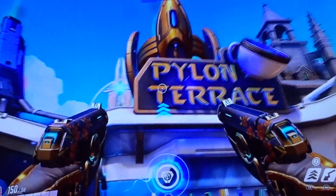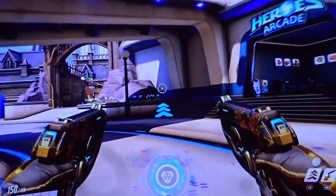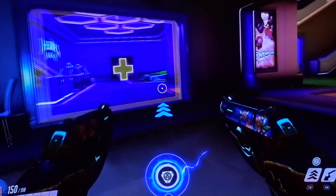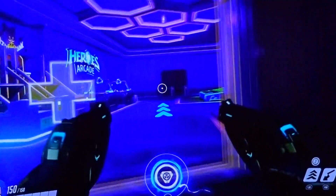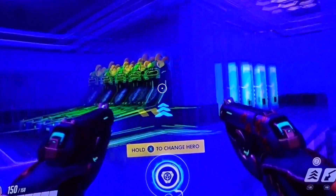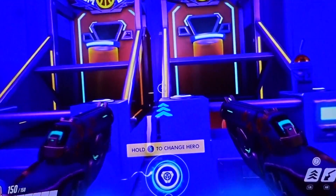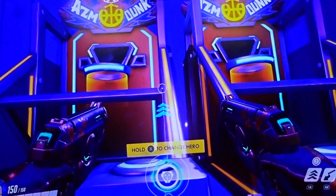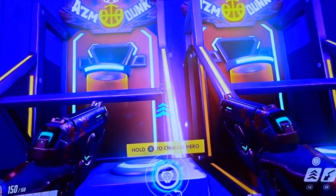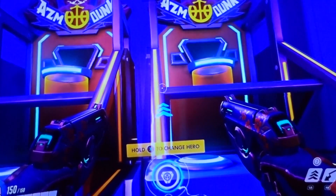This is interesting — this is like a StarCraft attraction. At least I think it's a StarCraft attraction. Yeah, this is StarCraft, and this is the blue spawn area. As you can see, they've got arcades here too. It's not like the arcades down at the Japan map — these are different. You've got the AMZ Dunk, I think that's what it's called — it's a basketball game. What else do you expect?